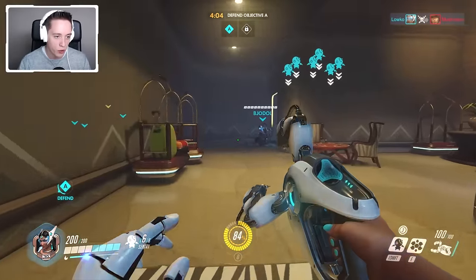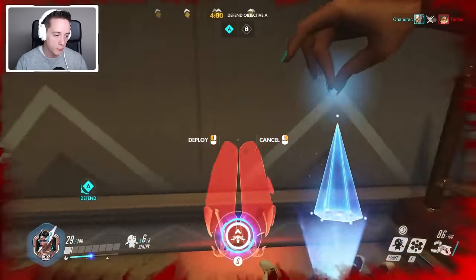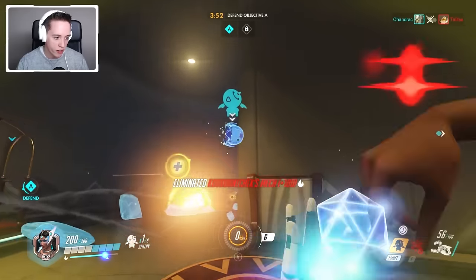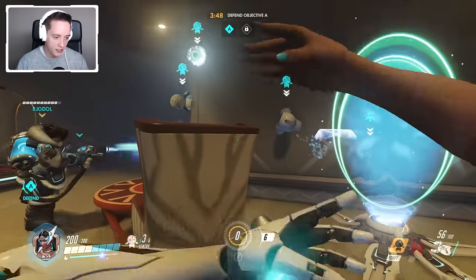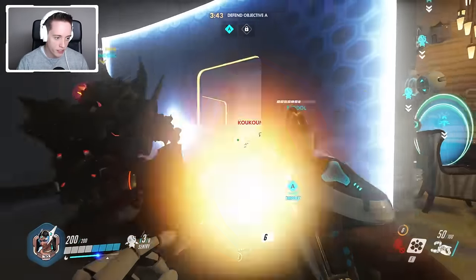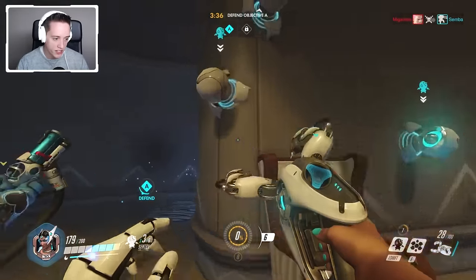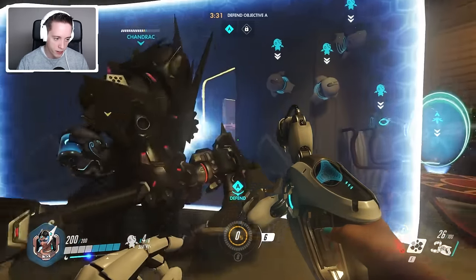Moving back towards my safe positioning, which apparently just took out McCree — so that's good. We just take out this entire area. We're going to put up our ultimate over here so hopefully the team can get over here. I set up my teleporter so my teammates can help me out faster. We can move the turrets over to a more defensible position. Keep in mind, if you have more than six turrets up, you will just start replacing the first ones again — that's one thing not to forget.